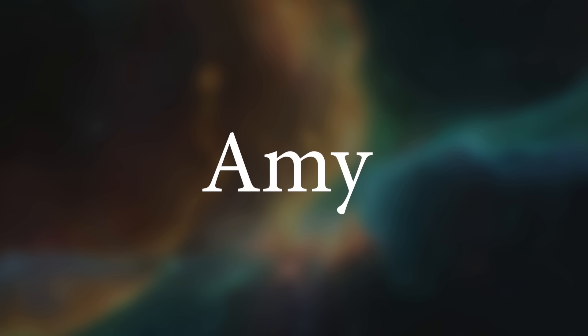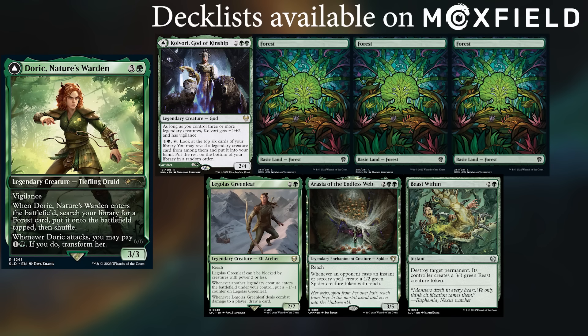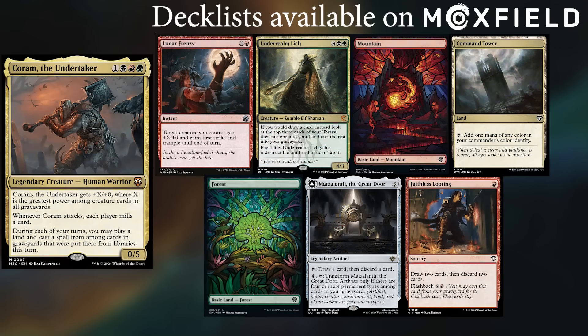Hey gang, welcome back! Today's patron shoutout goes to Amy — thanks for supporting me through Patreon. In today's game we've got Arja, Matt, and John returning, playing new decks. Arja keeps two Swamps, Haunt of the Dead Marshes, Oppression, Explorer's Scope, Blood-Soaked Champion, and a Mimic. Matt is on his Dungeons and Dragons Doric deck, keeping Culvorri God of Kinship, three Forests, Legolas Greenleaf, Rast of the Endless Web, and Beast Within. John is on his Rona deck, keeping Karn's Bastion, two Islands, a Swamp, Tezzeret Betrayer of Flesh, Grand Architect, and Master Transmuter. I'm taking my Corum deck for a spin, keeping Lunar Frenzy, Underrealm Lich, Mountain, Command Tower, Forest, Matslanti the Great, Door, and Faithless Looting.